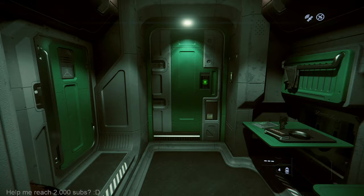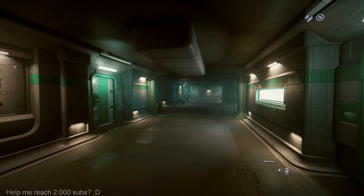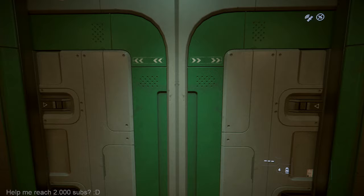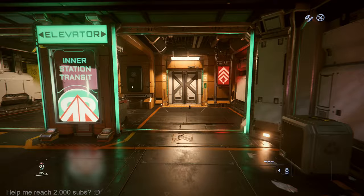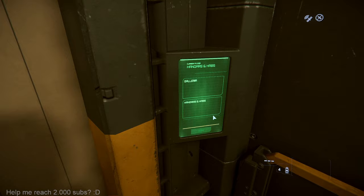Hello guys, welcome to my channel. We are at Crew L5 and in this video I will try to buy a new quantum drive for my Hall C, which should be here in this beautiful Glen Station. In my last video I tried to get here but I bugged, so I had to re-log and get here with my Anvil Arrow. When I got here I tried to buy this quantum drive but the elevator wasn't working. Let's hope it's working now — oh yeah, it's working!